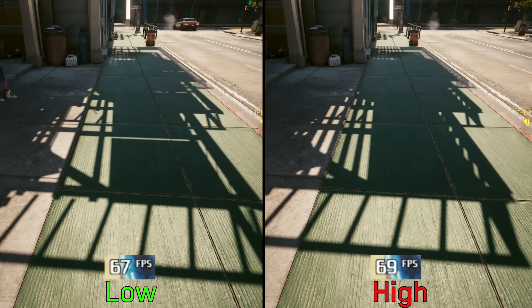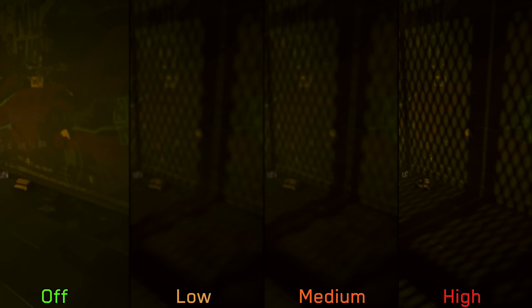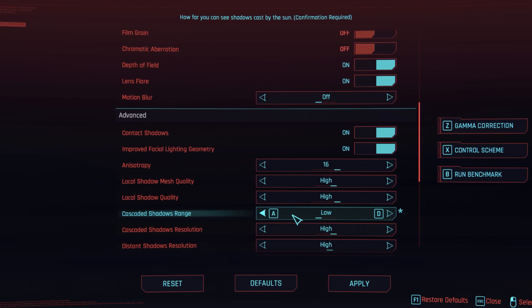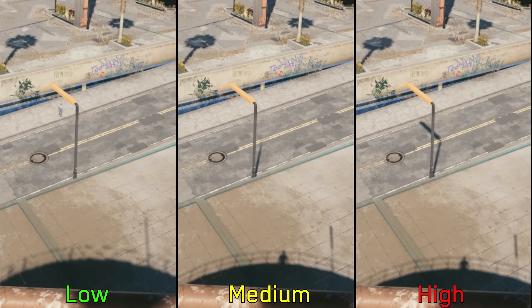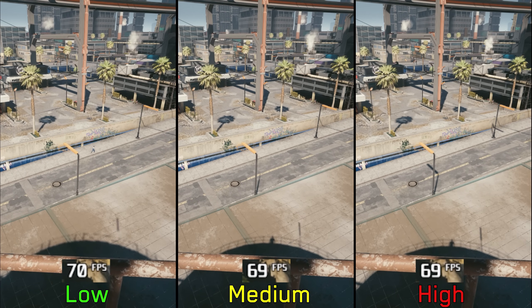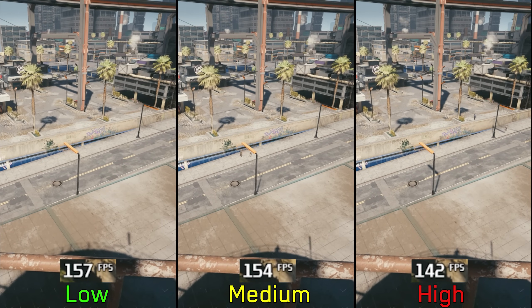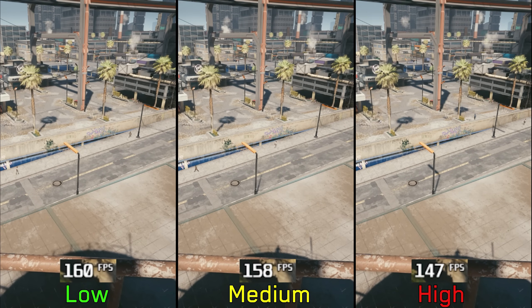So I recommend high for local shadow mesh quality. Next, local shadow quality affects the resolution and quality of shadows from local lights, and going from off to high costs around 3% — so I recommend medium or high. Moving on to cascade shadow range, this affects the distance at which you can see shadows from the sun or moon. High has more shadows at a distance, like lamp posts and character shadows. Performance-wise, when GPU bound this costs around 2%, but when CPU bound that difference increases to 8%. With my Ryzen 5 5600X I found no problem using high, but if you have a weaker CPU go for medium or even low.